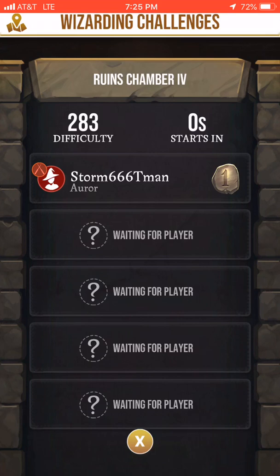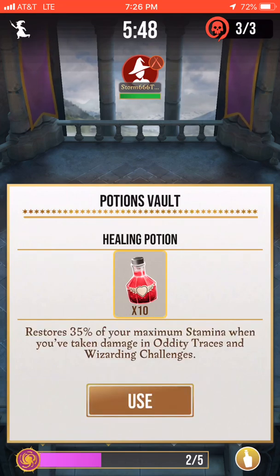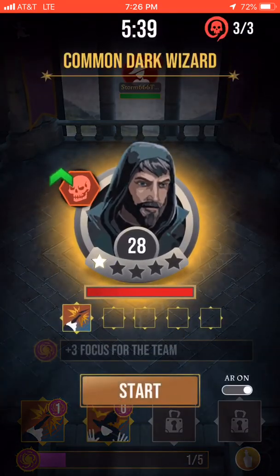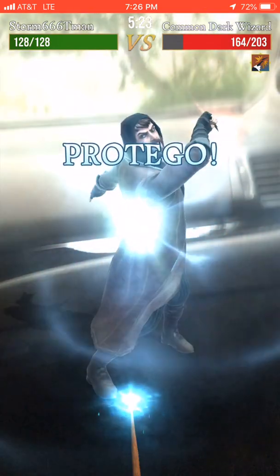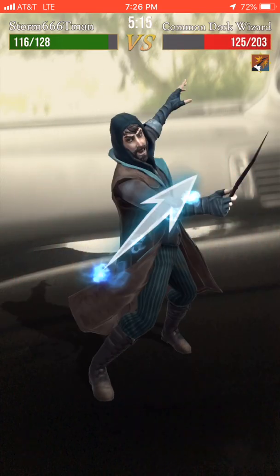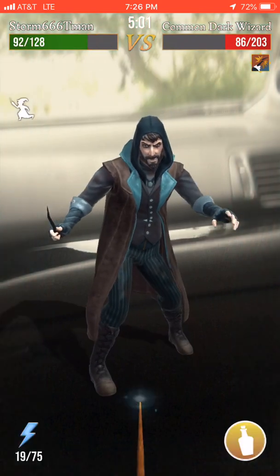I wonder if there are any potions I can activate here. I'm going to start fighting by lowering this guy's stamina and trying to defeat a common dark wizard. I have to line up the three stars and then fight them. My health carries through the whole match — I'll have to defeat two enemies — so I need to lose as little health as possible. Right now it's 104 to 86, so I'm doing more damage and protecting better.